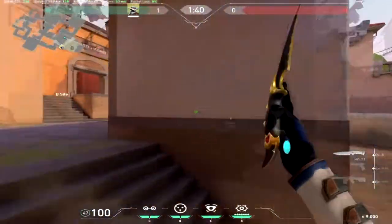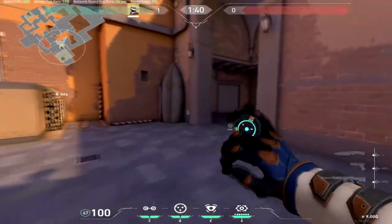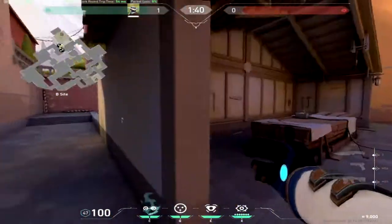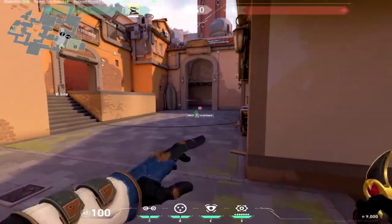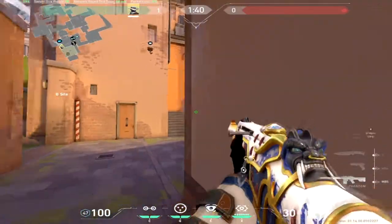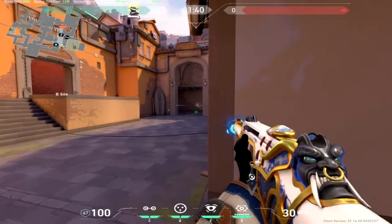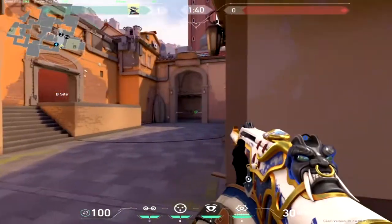If you want to play Cypher and anchor B-site, I tend to put a smoke down here, a tripwire there, and a tripwire here. Then I save my one extra smoke in case I need to escape. If enemies are pushing, put your camera right here to spot them. Activate your smoke — if they destroy your tripwire, there's going to be another one. If they don't destroy your tripwire and get caught, just spray them down.